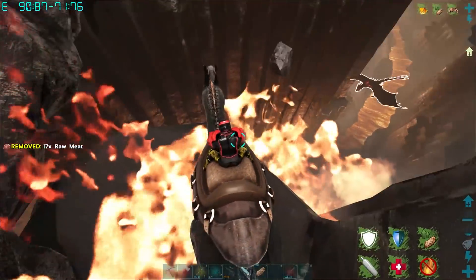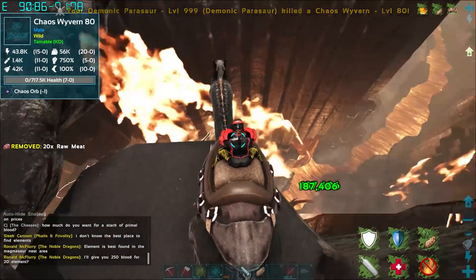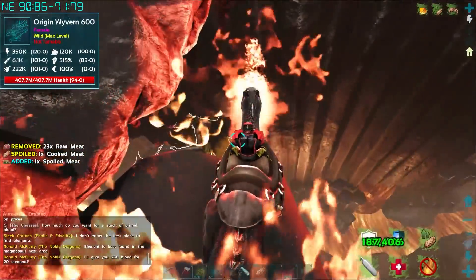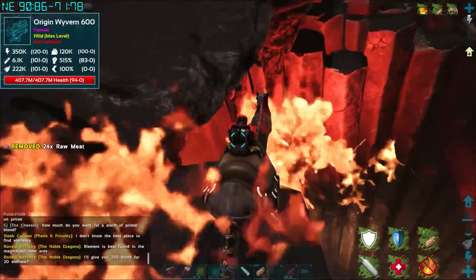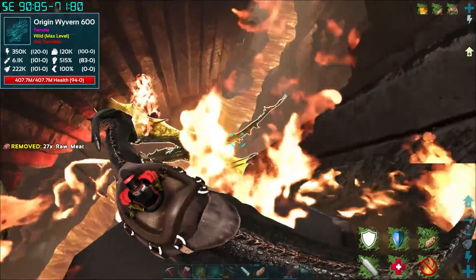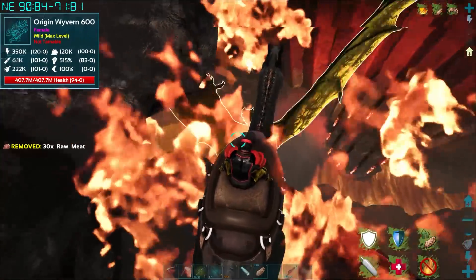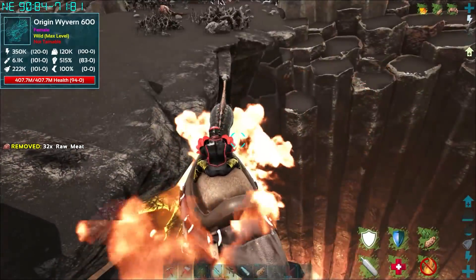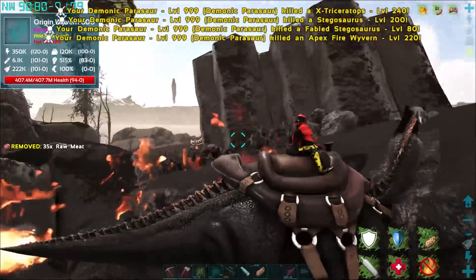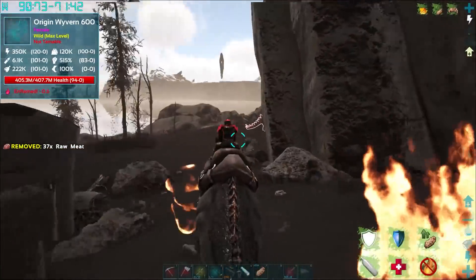We do have the Celestial Argy but - that's a chaos wyvern! I wasn't expecting that. Can we kill this thing? Come on, get up here and fight me. All right, it's aggroed on us. Don't fall off the edge. We just need to come up here and fight it.